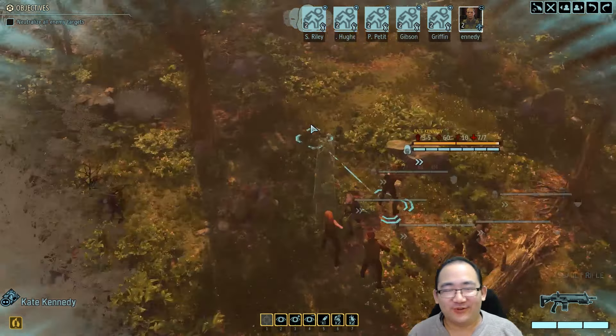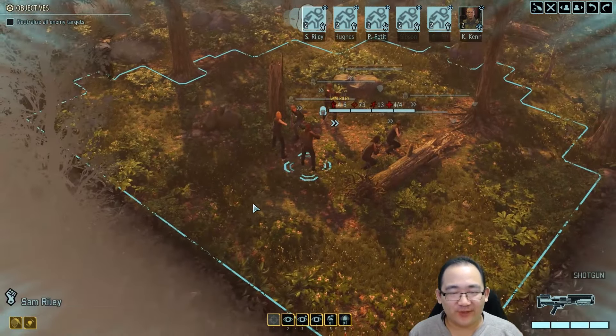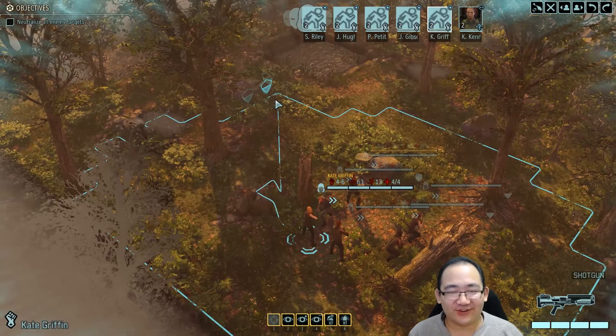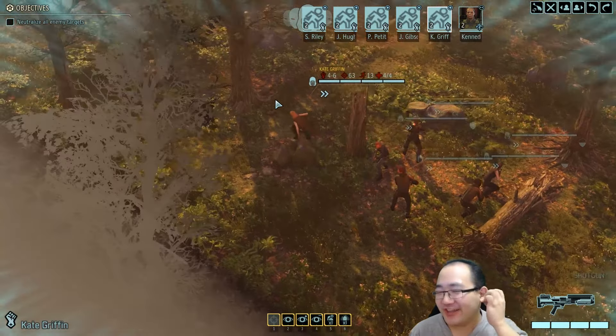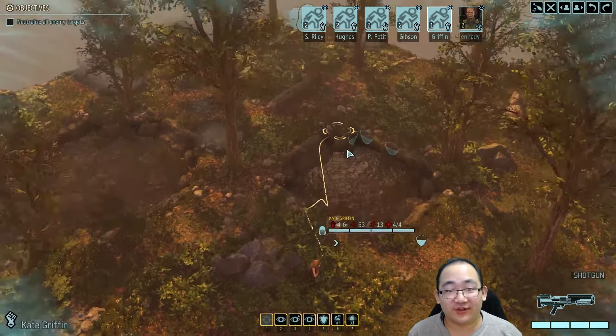Welcome back to another episode of XCOM 2 Long War 2. We're going to be uncovering a spy this time. The name of this operation is Chopping Tracker. I wish I knew what a Chopping Tracker is, but let's just not try to mince too many words and details there.